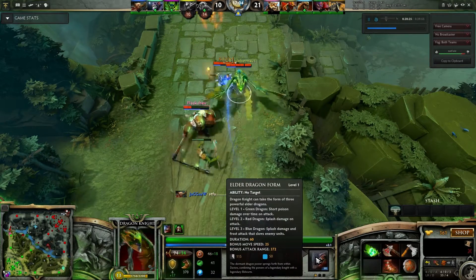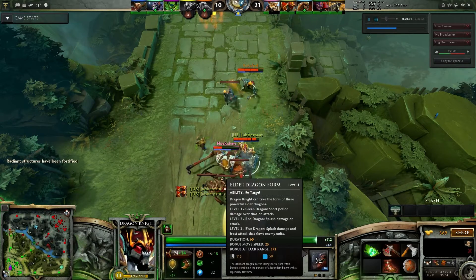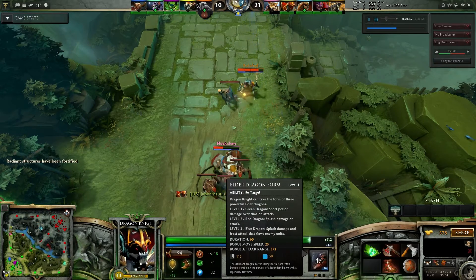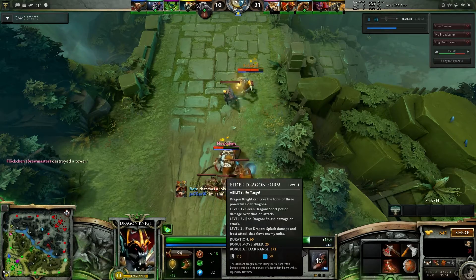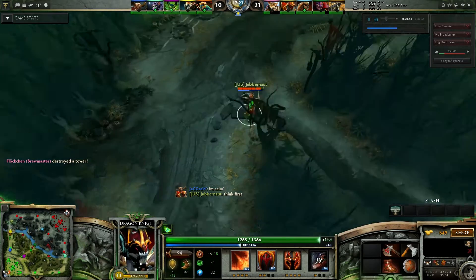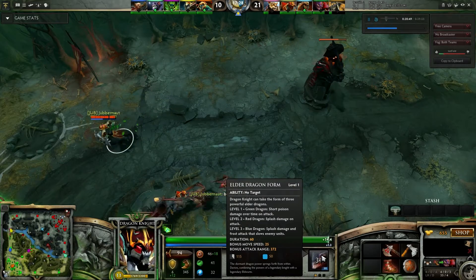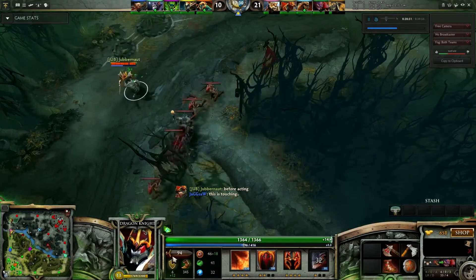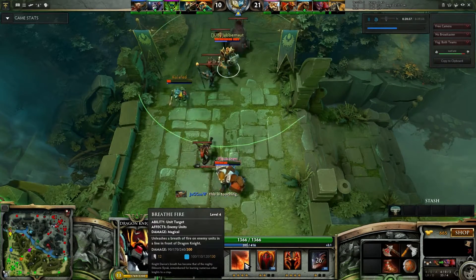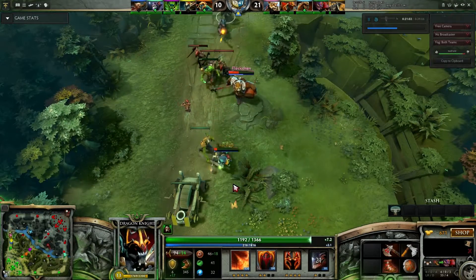Back onto Dragon Knight — I haven't explained his ultimate. It turns you into a dragon. The first level, you get short poison damage over time. The second level, you change into a dragon that does fire splash damage. And the final level, you turn into a dragon that does splash damage but ice damage, which slows the enemy's attack speed and movement speed. You should only level up Breath of Fire to maximum because it's the 300 ranged nuke on a hero that's melee based.